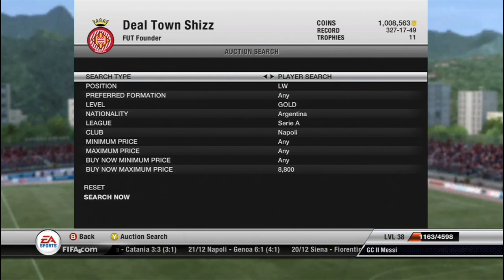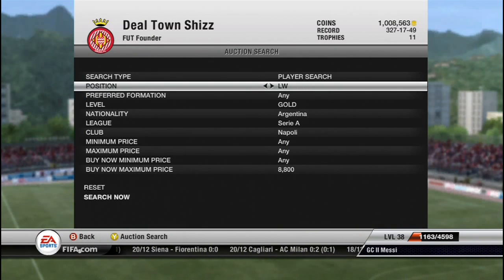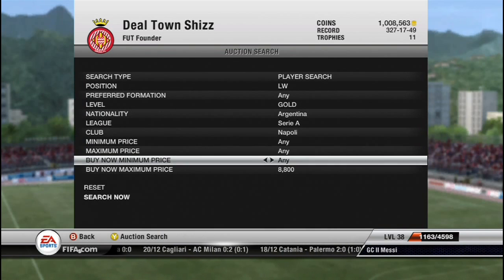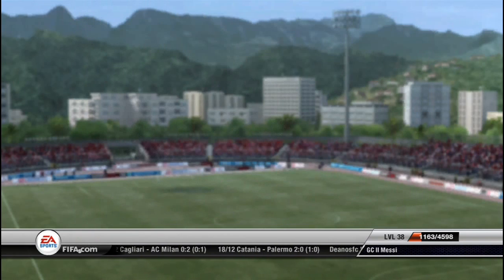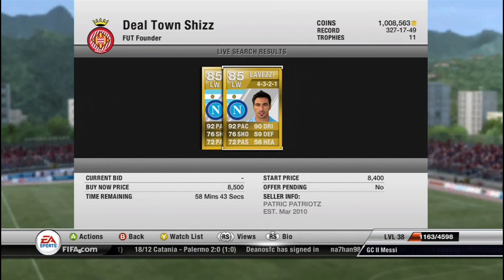Basically this whole trading technique is just buying like a left wing or a right wing for quite cheap. So I chose Lovetti who plays for Napoli in Serie A — he'd have like 8,800 buy now, and there's an 8,500 in a 4-3-2-1 which is actually a pretty good price.